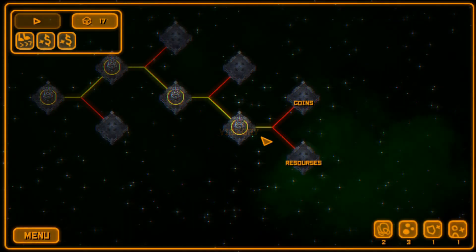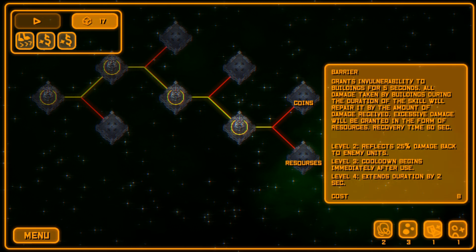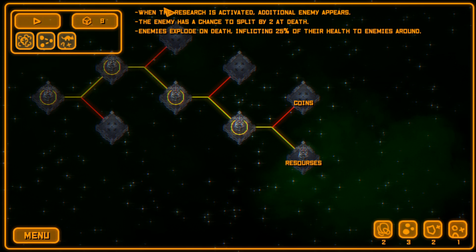We started with 80 resources — remember that for the next run. We get a new ability: Adrenaline, which doubles soldier damage and makes them enraged for five seconds. However, if a soldier receives any damage after the skill ends, they die. So that's quite risky — we'll take the Barrier instead. Let's go for more resources and roll for our fate. The roll gives us: resources activated spawn more enemies, enemy has a 25% chance to split, and enemies explode on death. That's pretty cool — let's do it.